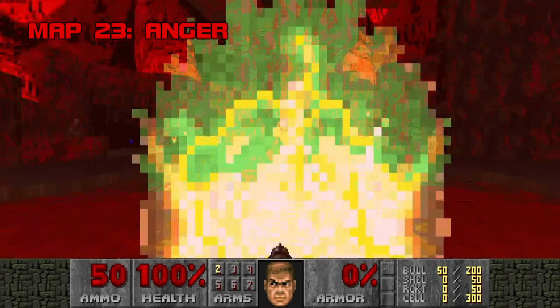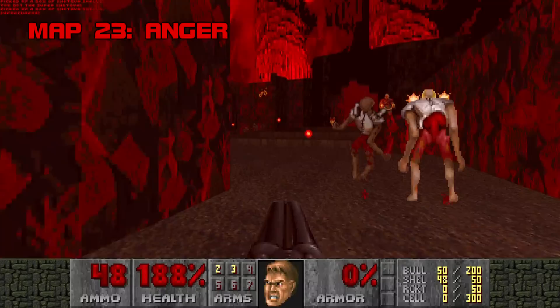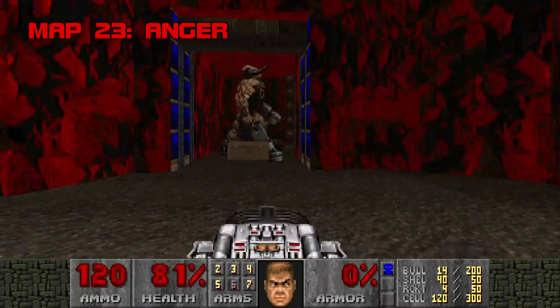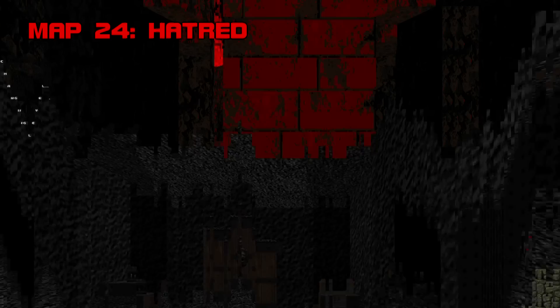Map 23: Anger. Anger is a pressure cooker right from the start — a big chaotic scramble of enemies, ducking archviles, and sprinting around like a lunatic. The energy sags a bit when you're forced to creep through tunnels in search of the blue key. If the last level taught you the merits of hoarding cells, you'll be prepared for any tricks. I like the pair of cyberdemons mainly because it gives you the freedom to force an infight between them and the next round of enemies. Anger is an artful display of aggression without excess — a balance that Scythe doesn't often strike as well as it does here. Grade A-, Difficulty B+.